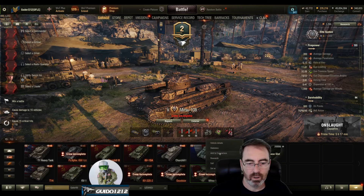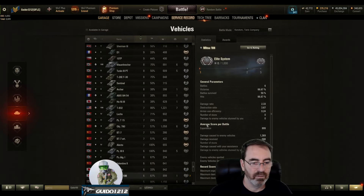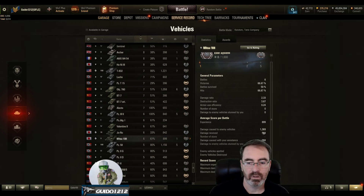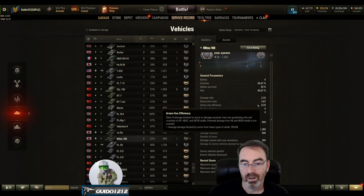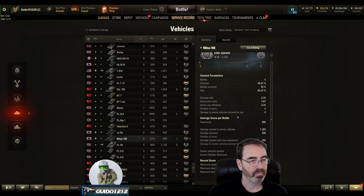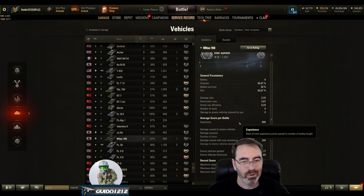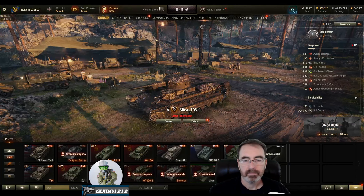Overall, I only played six games. We did 67% win rate for whatever that's worth, 899 experience average per game, averaging 1369 damage, and 268 assist with a damage ratio of 2.33 and destruction ratio of 3.67. Armor use was a little better than I thought, but remember at tier 5 you might see some fairly weak guns so you'll get some bounces. The armor isn't great — it's okay — but this isn't really a breakthrough heavy in that sense. It's mostly called that because the 300 alpha gun is pretty brutal at tier 5.